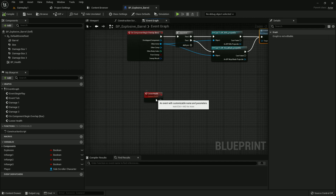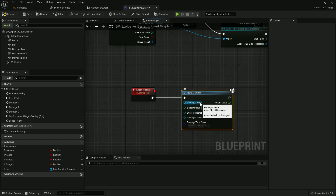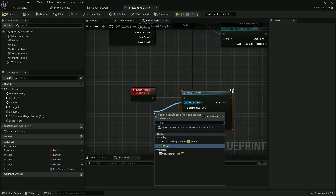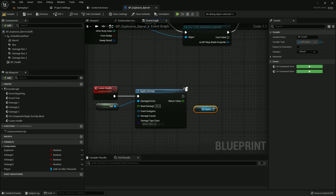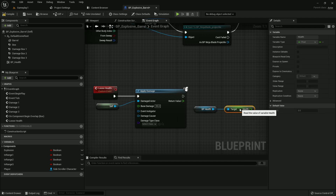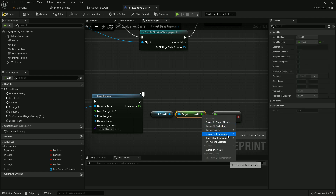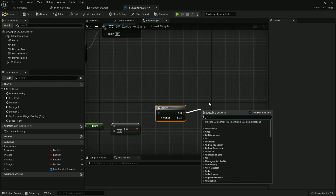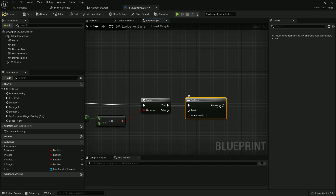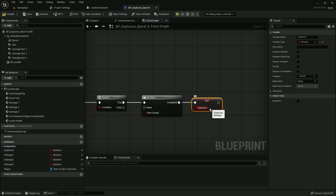Now we need to add functions in Lose Health. When we take a bullet we'll lose health and trigger the explosion. Add a function call Apply Damage — the damage value should be 35 and the damage actor should be Self. Get BP Health and get Health; if it's less than or equal to zero, add a Branch. Add Do Once so it only plays once. Set the Explosion variable to true.